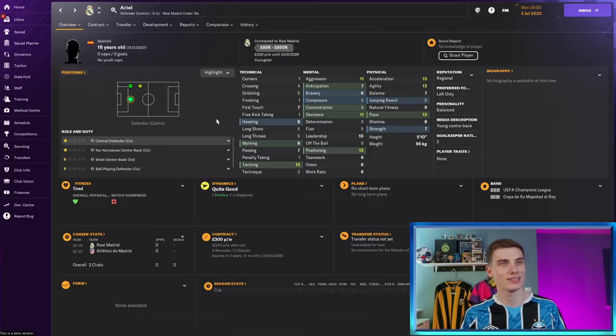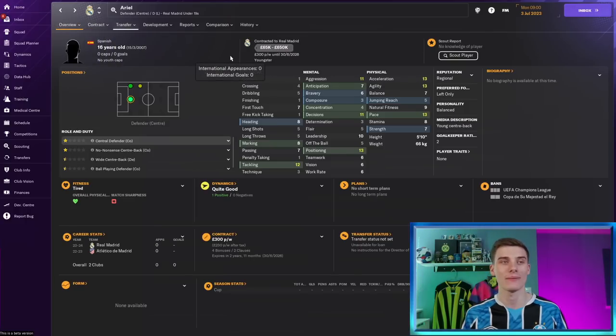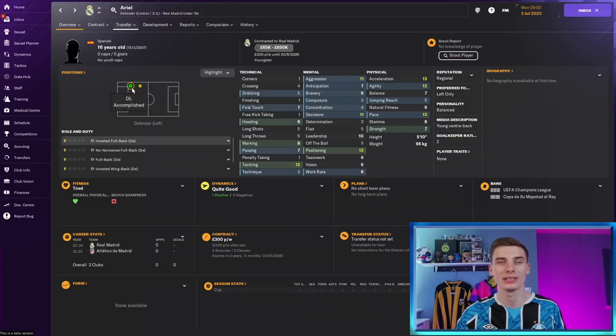Our final Real Madrid player in this list is Ariel — he has a release clause of £350k, but you could probably get him cheaper than that. The young centre-back is 5'10", so centre-back might not be his eventual calling — left-back could be a better fit if you retrain him. His attributes are not very good to start off with, but he does have a lot of potential. Now that the defenders are out of the way, we can get on to some more exciting players.